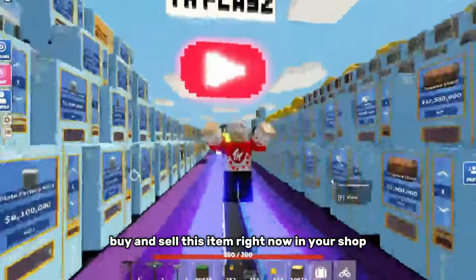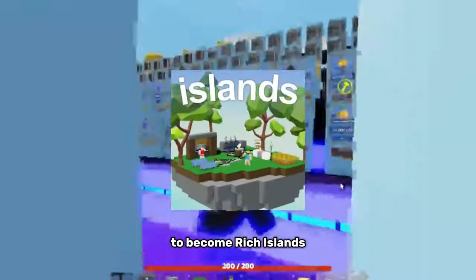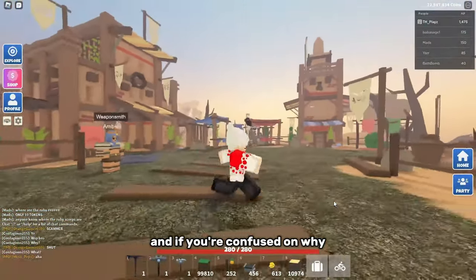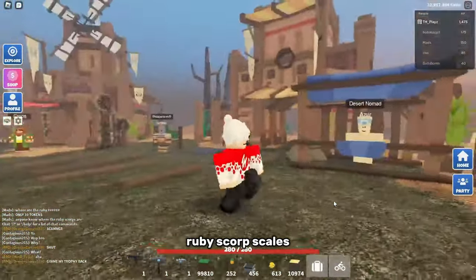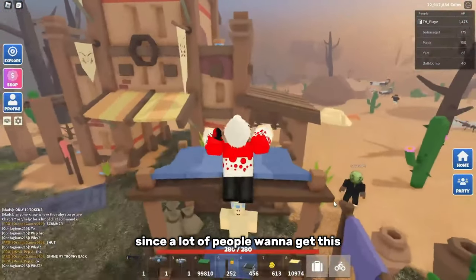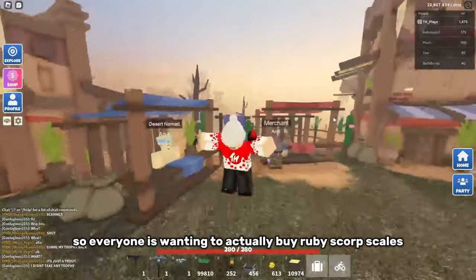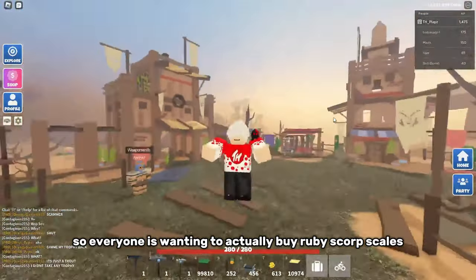Buy and sell this item right now in your shop to become rich in Islands. The item is ruby scorp scales. A lot of people want to get this new statue, so everyone is wanting to actually buy ruby scorp scales.